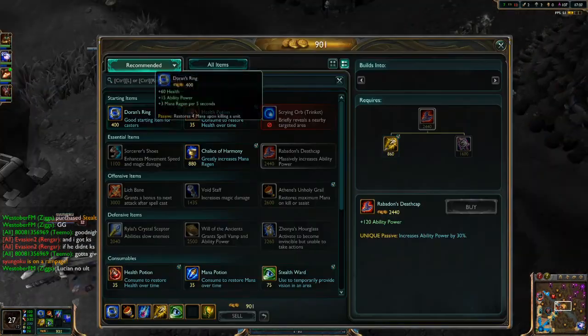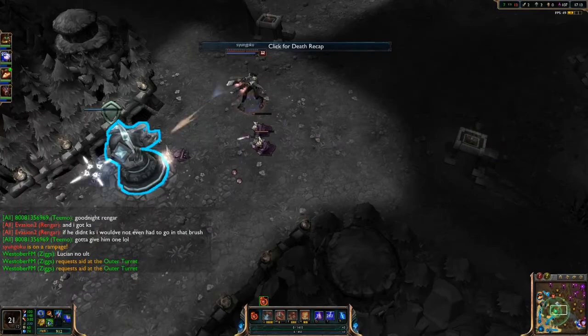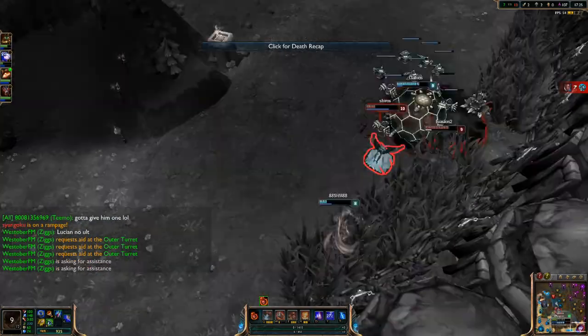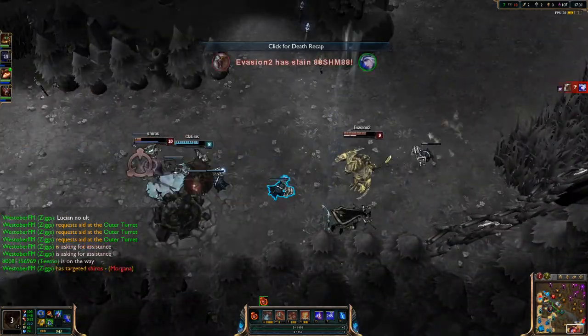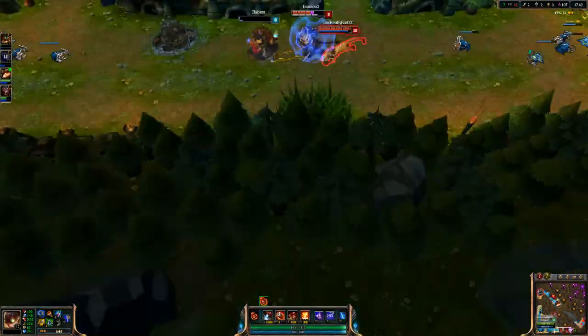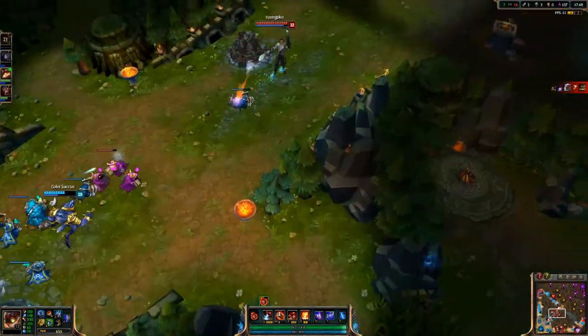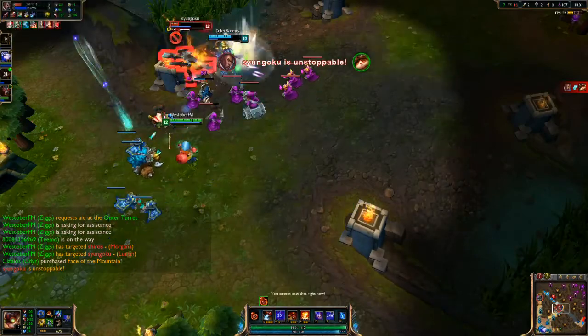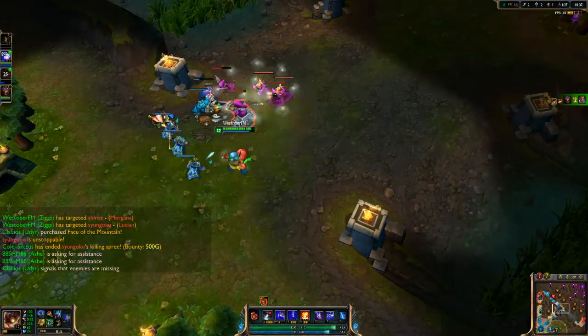He uses his ult — it's a pretty low cooldown. No one's defending mid turret so he takes that. We're having trouble — Ashe goes down, Udyr is trying to get Morgana, and Rengar ends up killing Udyr. There goes Teemo, and I go in with Warwick to take down Lucian.